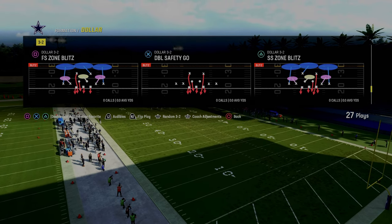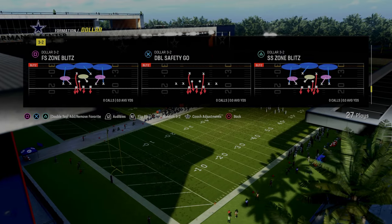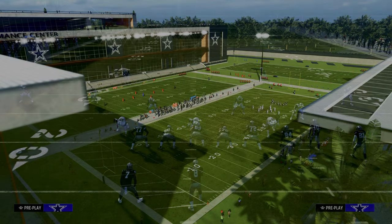So if you want to become a better player, the link to sign up is going to be down in the description below. But today we're going to be talking about free safety zone blitz in the dollar 3-2.